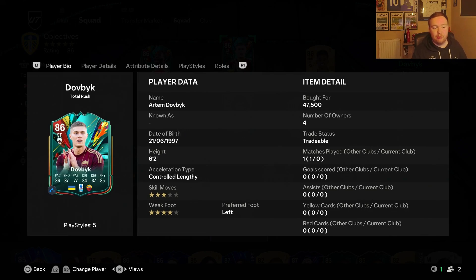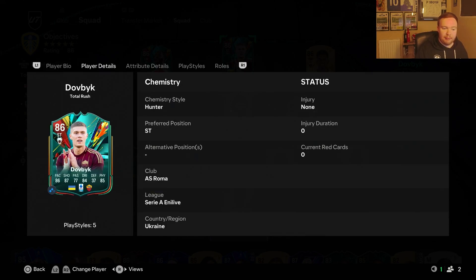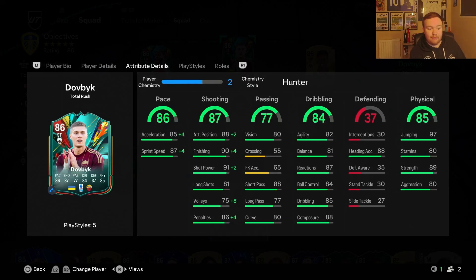I think this guy could be a very cheap beast, especially running a Serie A team. We've got Turan, inform Martinez, and now this guy to see how good he is. He can only play striker and, as I said, he's Roma Serie A. He's got good pace for a six foot two striker - 85 acceleration and 87 sprint speed, so he's fast.